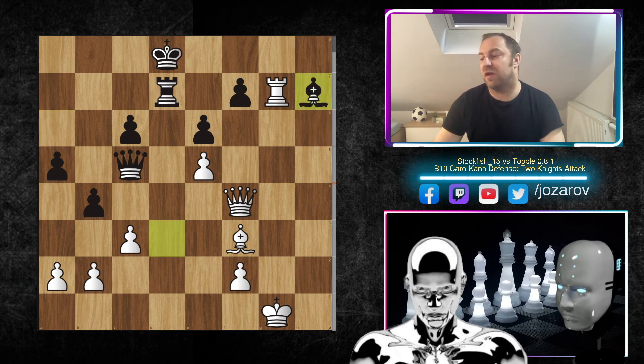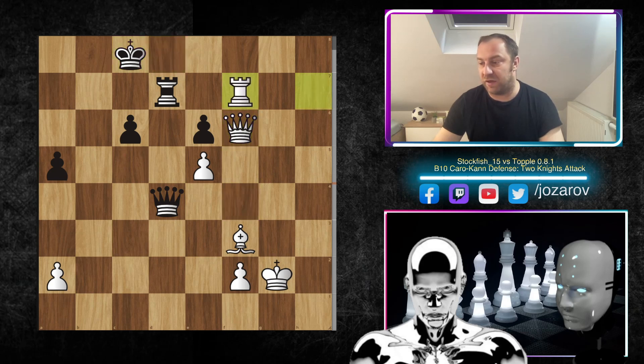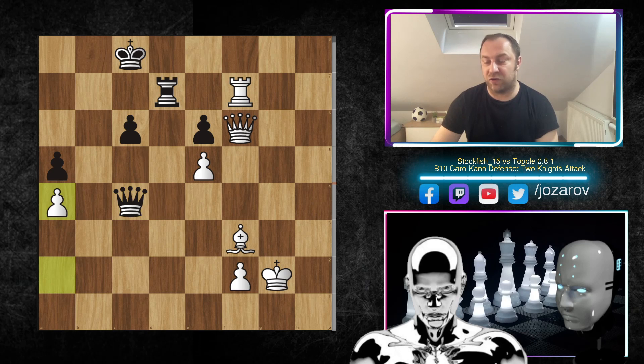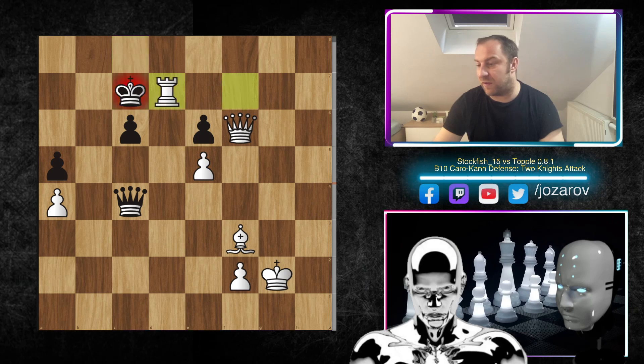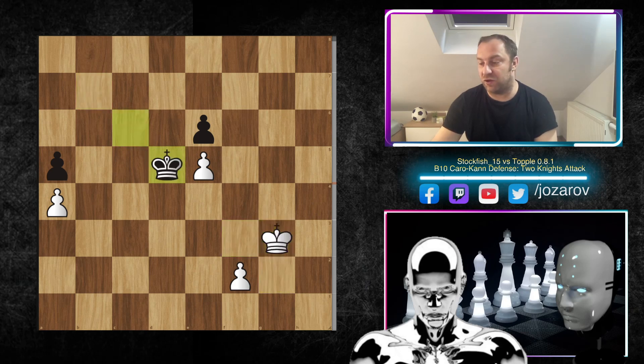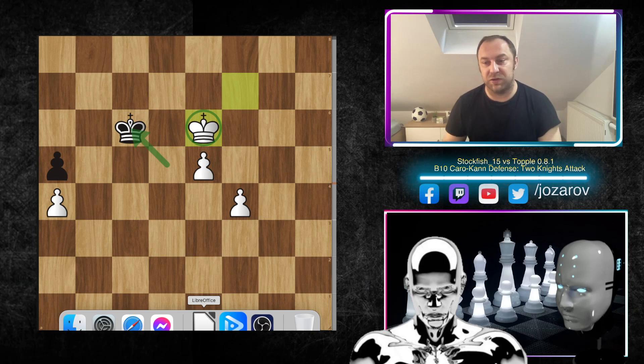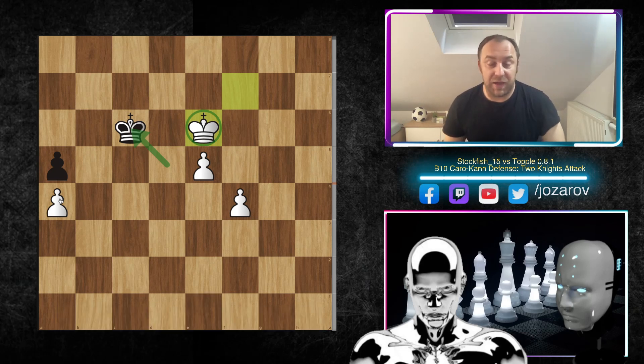After h7, Topple had to sacrifice the piece back. After rook takes h7 it was pretty much game over. Then b×c3, b×c3, queen to c3, king to g1, king to g2, queen to d4, queen to f6, king to c8 — Stockfish simply improves the position with a4, rook takes d7, king takes d7. After a few more moves, queen to c6 simplifies the game — no complications possible anymore. Queen takes c6, king takes c6, king to g3, f4 — a completely winning endgame for white. After king to d4, king to g4, king to e4, king to g5, king to f6, Topple resigned.